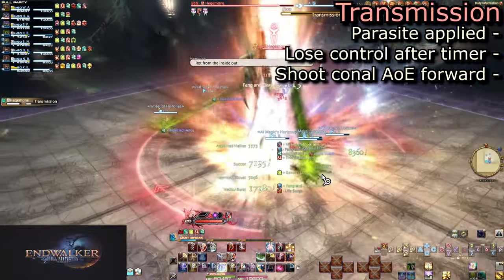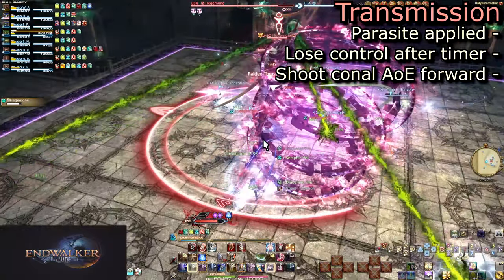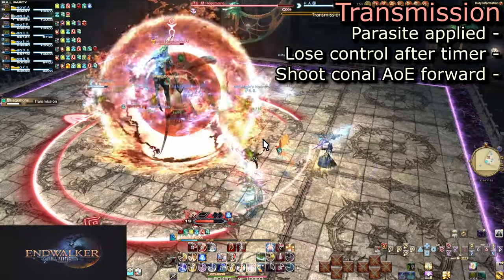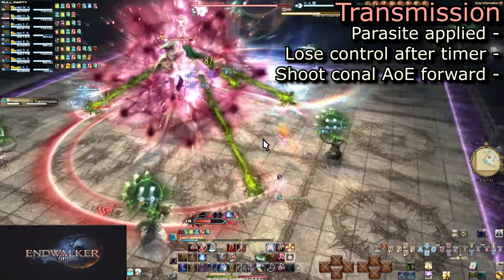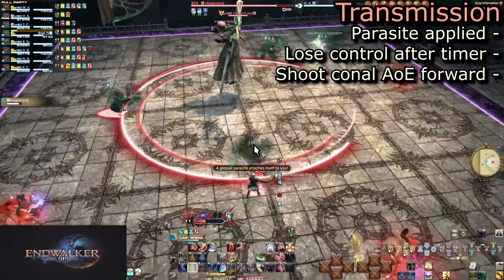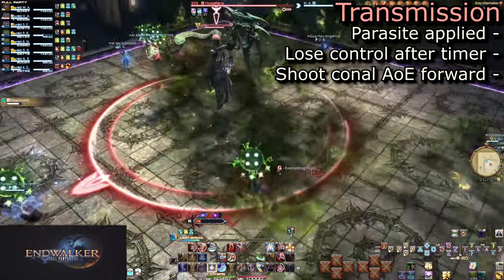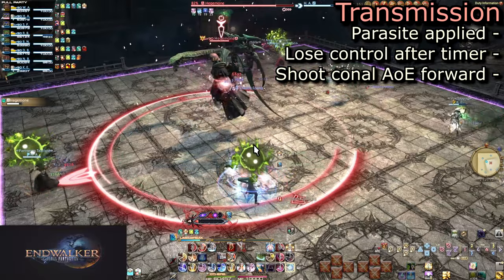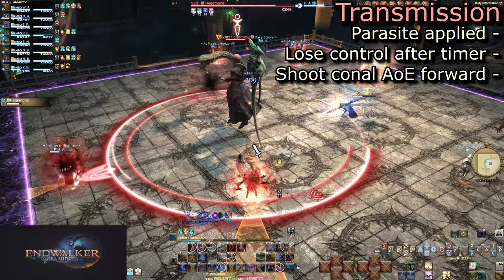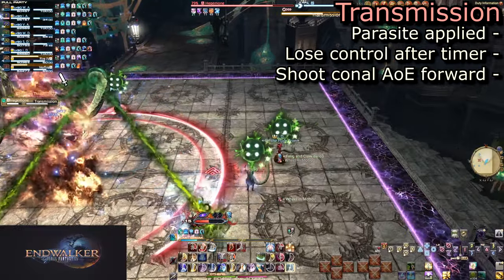Transmission will tether onto four random players, and then cast again to tether onto the other four. This places a short Parasite debuff on everyone. When the timer runs out — with a loud warning countdown appearing over everyone's heads — the Parasite will take over. You will be stunned and shoot a thin conical AoE across the arena in the direction you are facing. To prevent yourself from hitting other players, simply turn to look toward the outside of the arena. No need to move away from the boss; just a quick turnaround will do. Pay attention to the debuff timer or the loud countdown overhead and turn at the end.